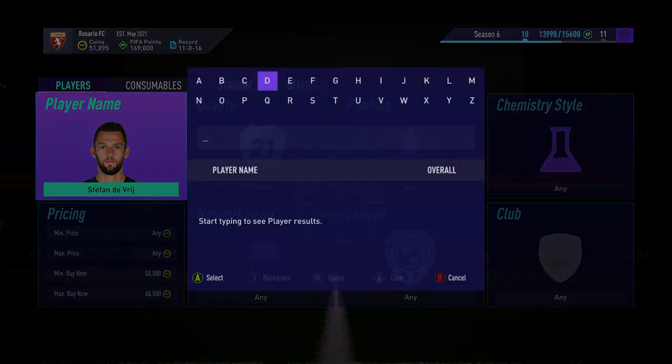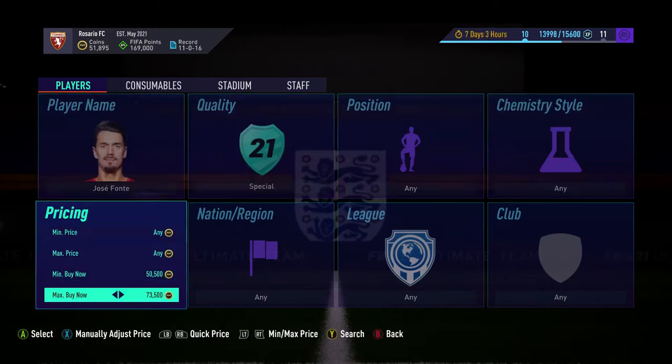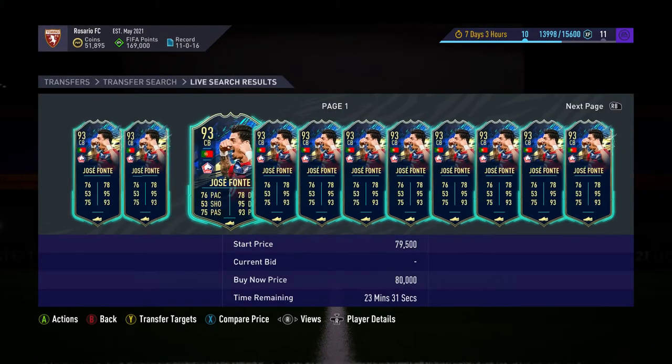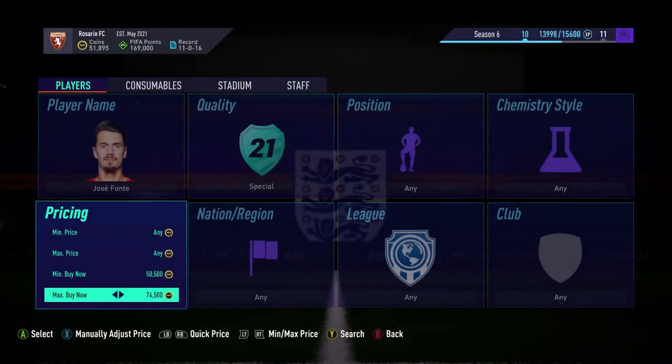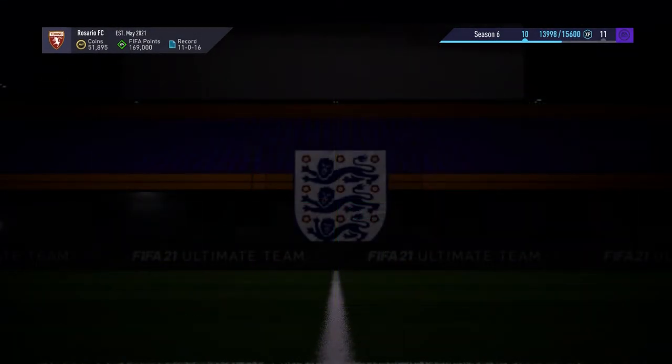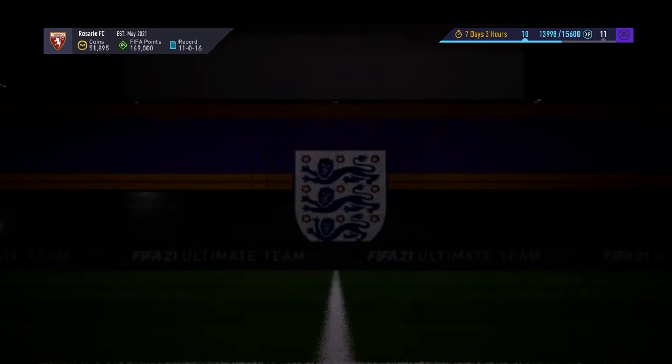The fourth guy is Jose Fonte. This guy was 63k the other week and he's now around 78k. He will definitely hit 100k at some point. He's about 78k at the moment, so keep an eye on him — if he gets down to 75k, go and pick some up.